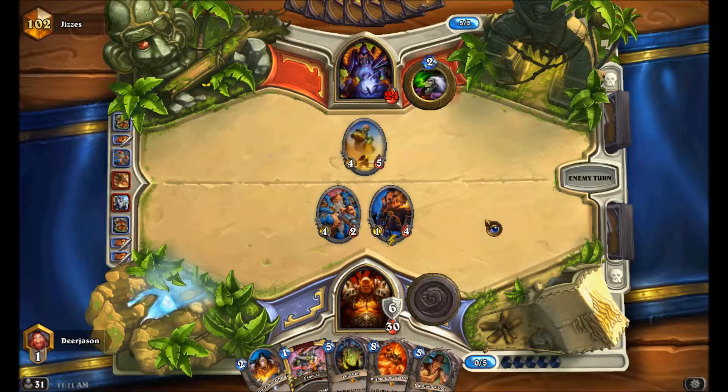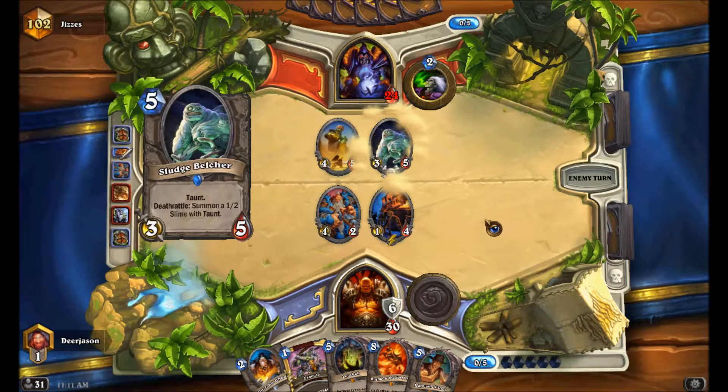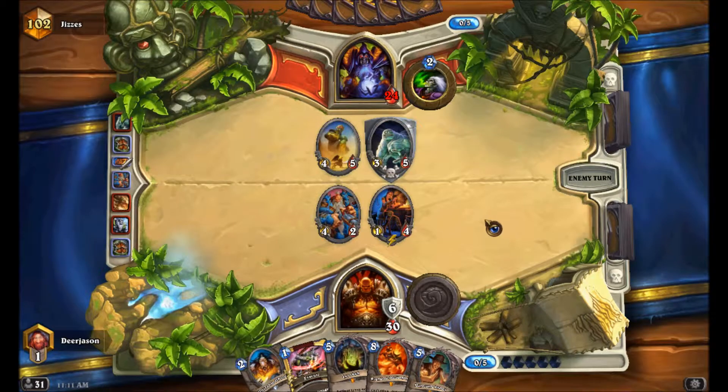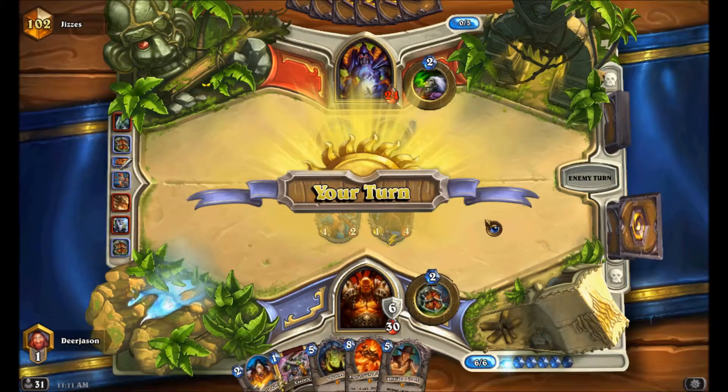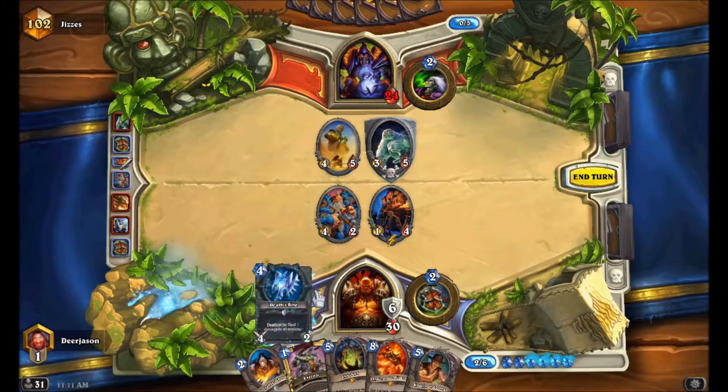In case you don't know, handlocks don't really have many big minions. Most of the deck is just situational cards - like Siphon Soul, Hellfire, Shadowflame, Mortal Coil. That's most of the deck. Therefore, if you deal with their big minions effectively, the other cards are pretty simple to deal with.